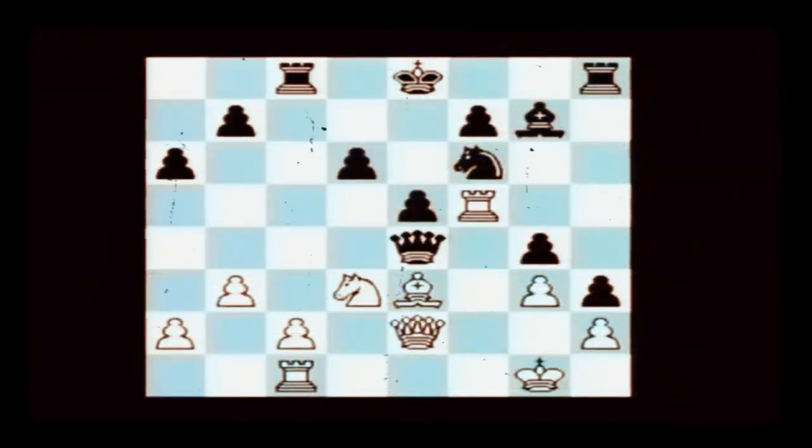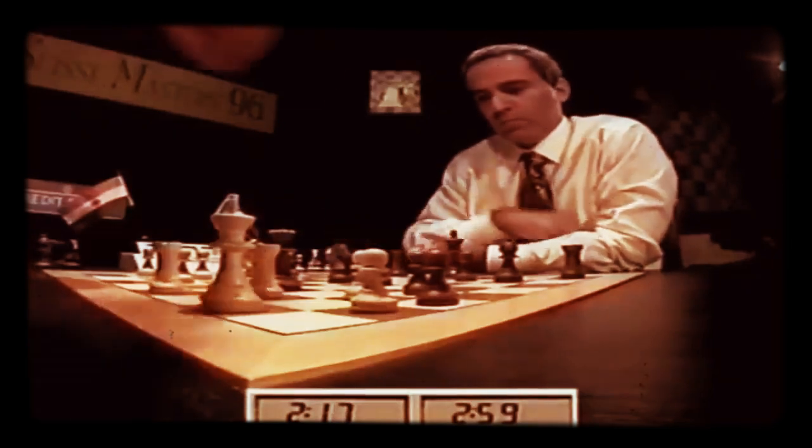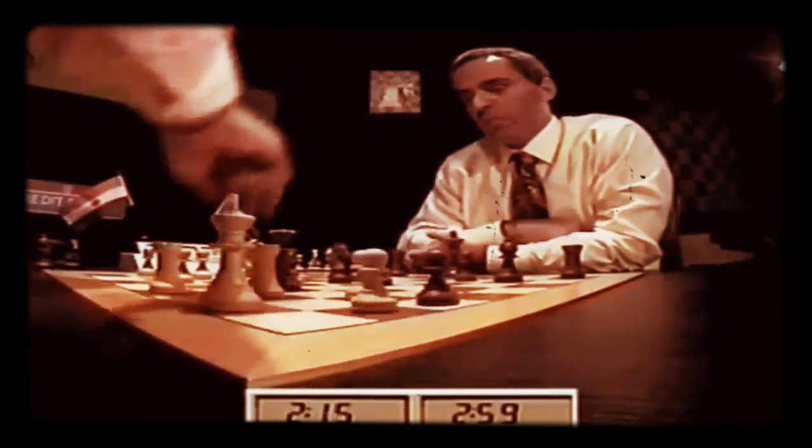Queen e2 defending against the mate, but this is pretty ugly. Queen e4 — it's a powerful move, hitting the rook, hitting the bishop. There can be all sorts of exchanges here. Rook to f1, and then bishop h6 just wins on the spot. I think Anand has completely collapsed in this game. Rook f2 would be a better square. Knight d5 is horrible — Kasparov is dominating the position. Just a series of exchanges and you've got a very nice ending. Kasparov two pawns up, a technically winning position. He's just exchanging pieces now — it's all over.